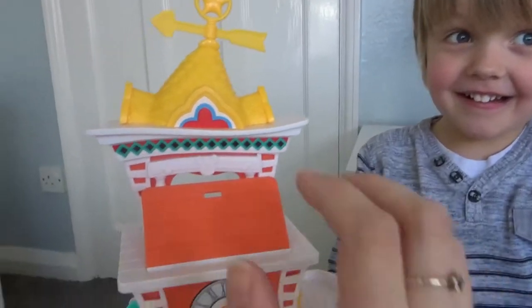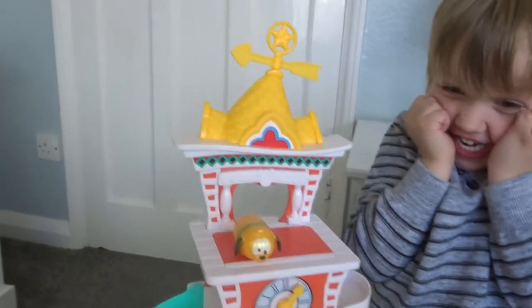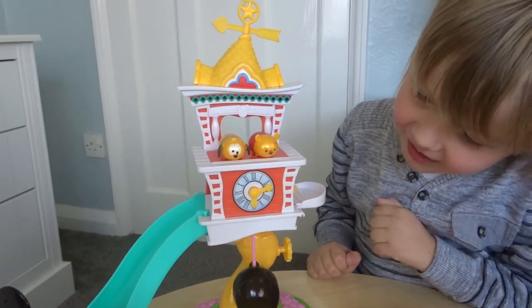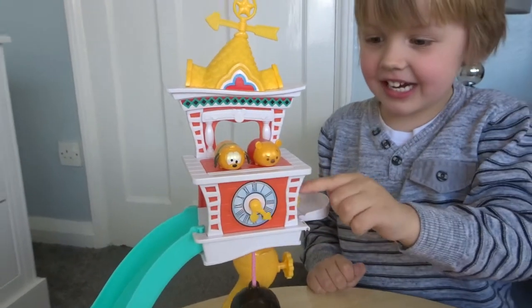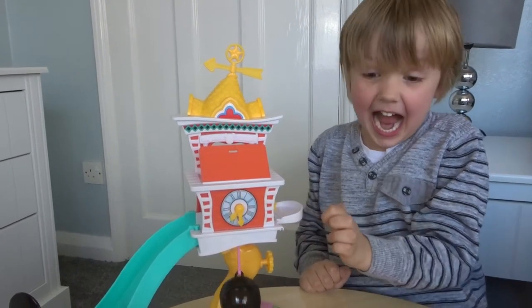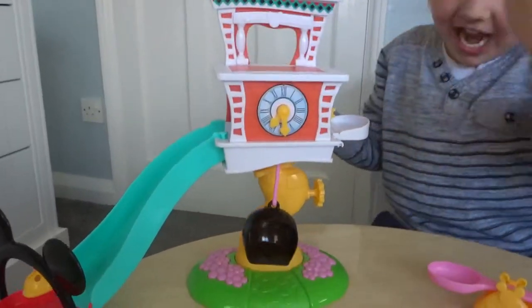You weren't expecting that! Okay, let's try it again. You don't want to try it again? No, you want to have a go. Have a go. What do we do? We just spin it round. Not that one - this one. Press it downwards. Yeah, a little bit harder. That is super cool!